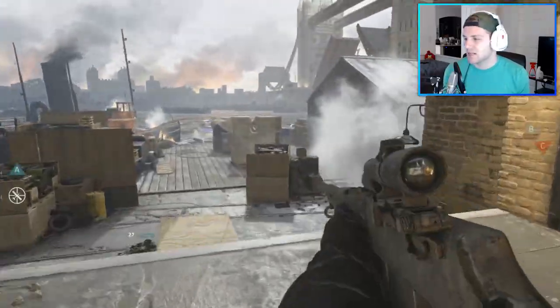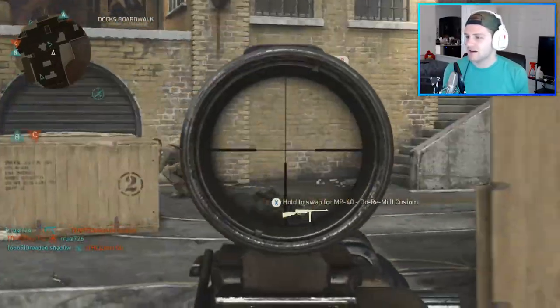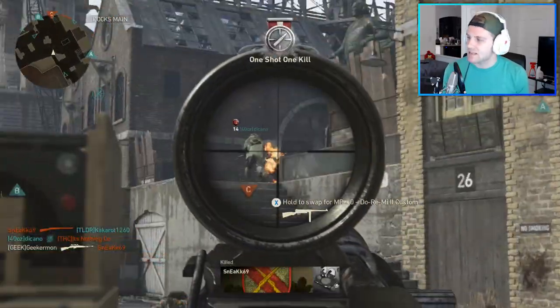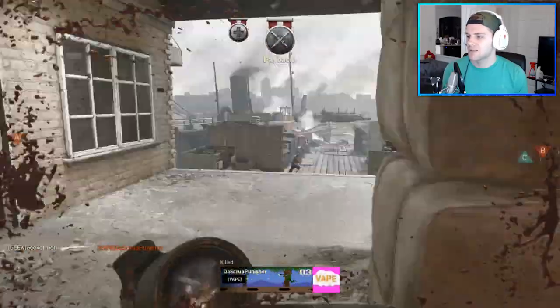All right, I guess we'll push for B — look at us, objective players. I'm so glad I didn't snipe my teammate right there. It is funny in this game mode — they'll kick you for friendly fire. So I got to be careful shooting the bad guy, not the good guy. Got another one. I kind of like this spot because they're pushing the other direction, so they don't see me.